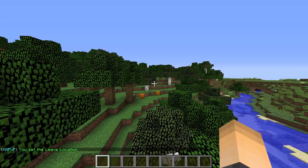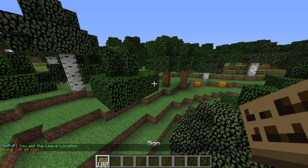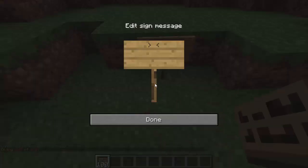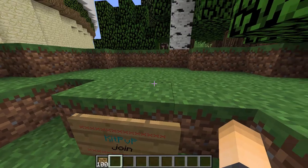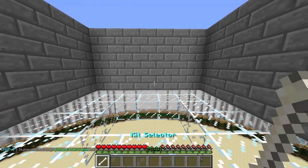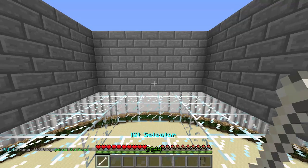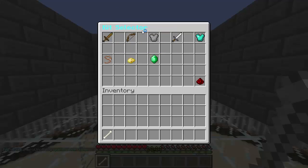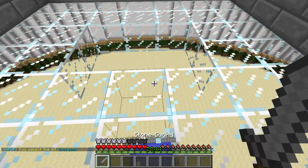Now we're just going to create a join sign. Get a sign and place it wherever you want. On the first line type Kit with a capital K, and on the second line type Join with a capital J. Your players can just easily hop in. I joined in and as you guys saw I got this kit selector item, which is really user friendly — they just right click and select whatever kit they want to use.